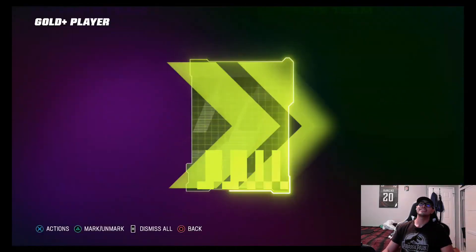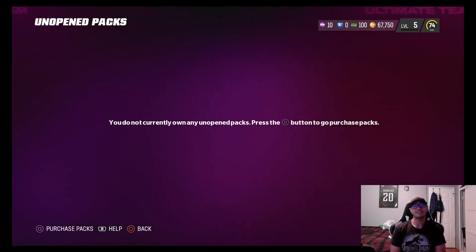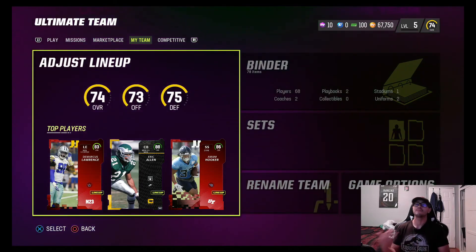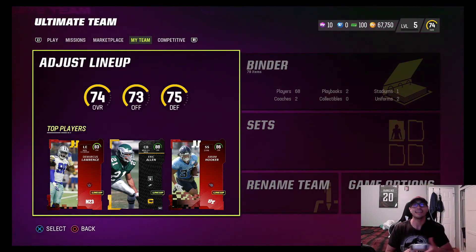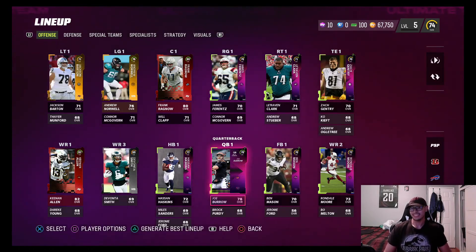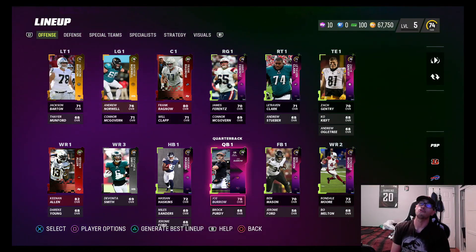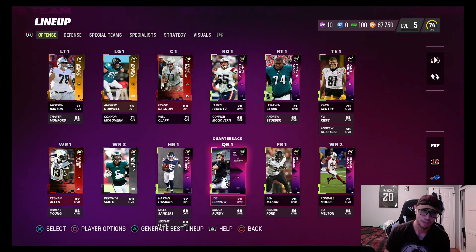We get a rookie Leo Chanel, middle linebacker, 72 overall — don't know if he's going to the team. We have 67k coins. In the next episode we'll be making some upgrades; just waiting because it's still early EA Play access and not everything's out yet. I want to be cautious and not rush into buying players, but we might need to because we definitely need some offensive weapons. Anyway guys, hope you enjoyed the gameplay — hit that like button, subscribe for more Madden Ultimate Team content. I'll catch you in the next episode, peace!